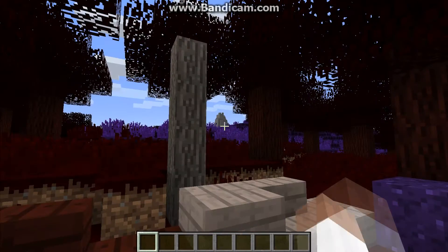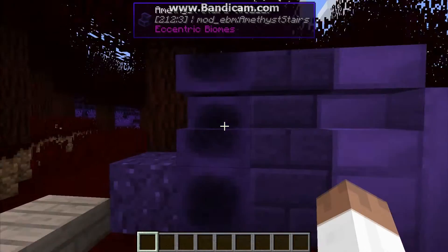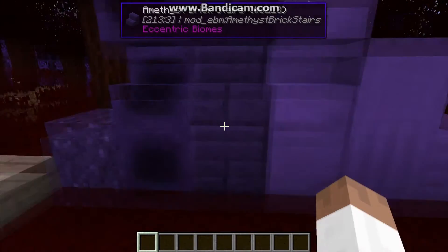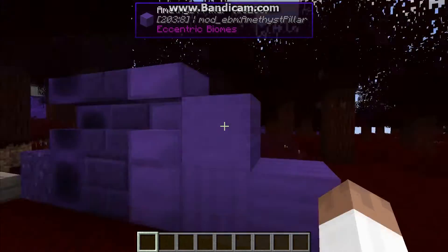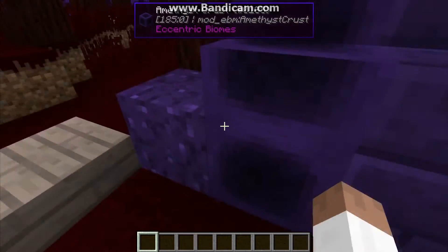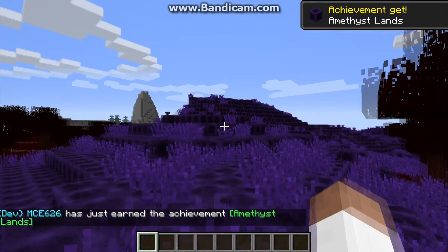We've got a new biome — you can see it over there — and it's amethyst. You've got this amethyst crust stuff, and of course the slabs and the stairs, the bricks, the ornate, and then the pillar which can rotate. This is amethyst dirt, and there's an achievement for it. It's a new biome, so we get the achievement for it.